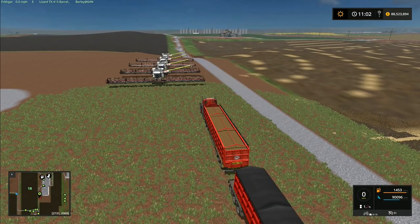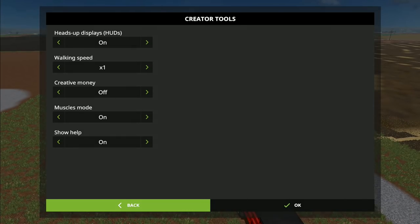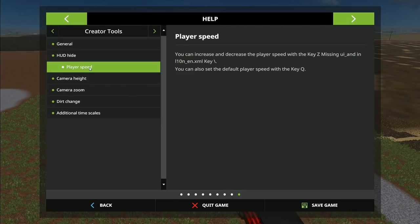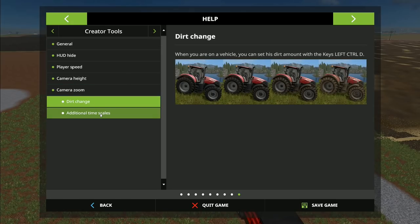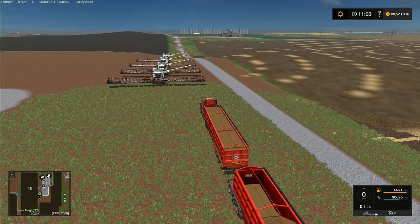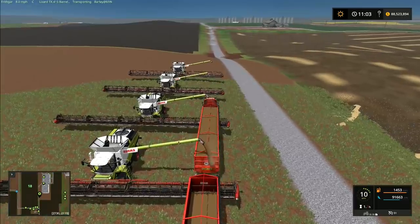These trailers have been updated by the way. If I press G, it not only changes the trailer but also triggers the Creator Tools. I need a way to disable Creator Tools when I don't need them — it doesn't look like there's a way, so they'll just work in the background. I'll reassign the key to avoid conflicts.